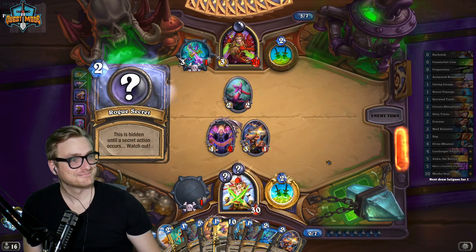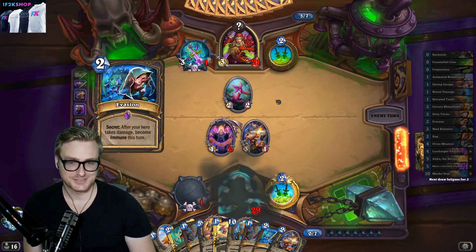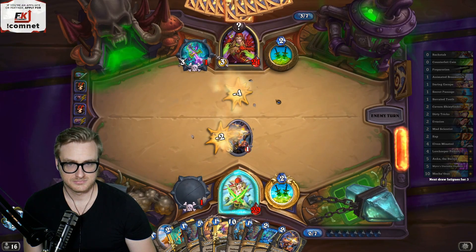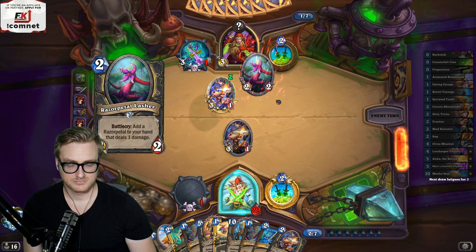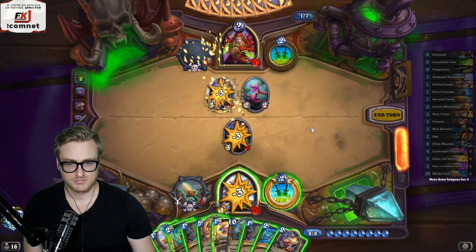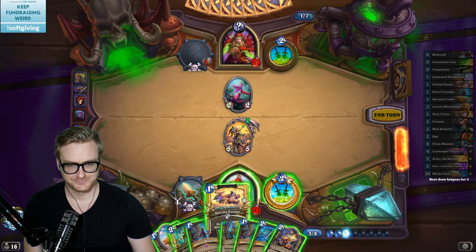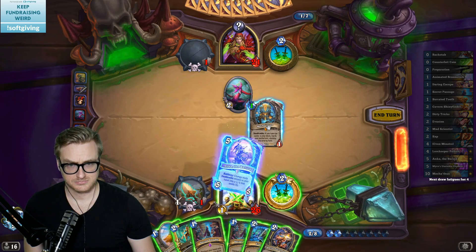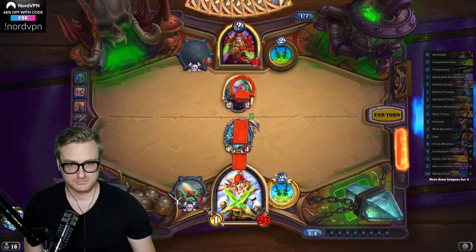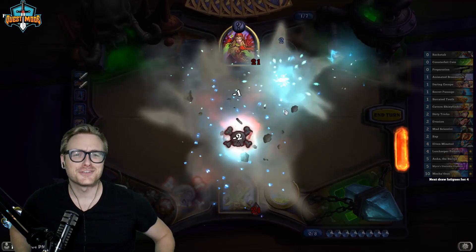I'm tired, chat. I'm tired. At least they can't combo on us. We still win. This is why the Daring Escape is useful — because you can send them back to your deck. I just wanted to showcase the usefulness of Daring Escape.